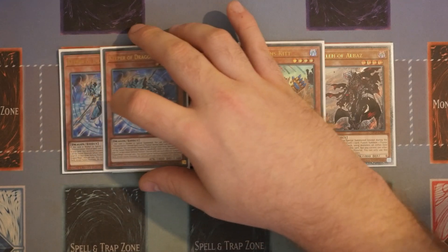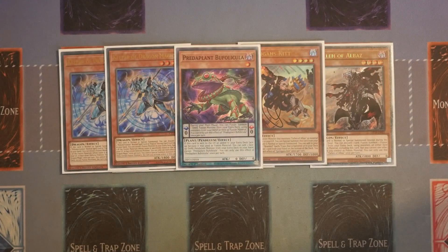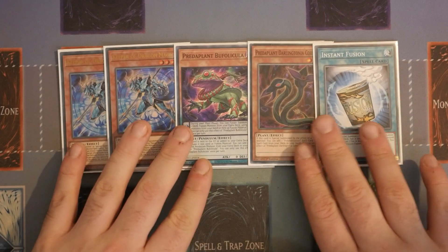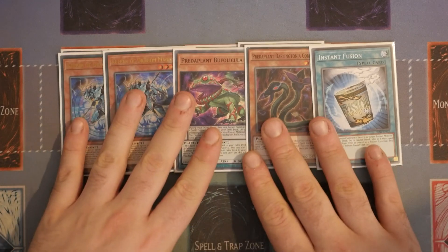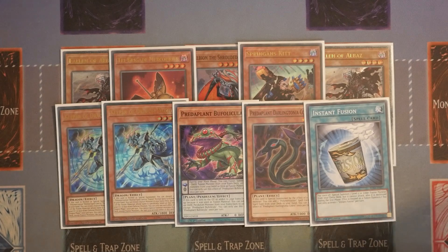The first engine we play is the Keeper of Dragon engine — that's two Keeper of Dragon Magic, one Predaplant Buffo, one Darlington Cobra, and one Instant Fusion. This is just to highlight that it is a very small engine. You'll see we have a balance between the Despias, the Keeper engine, and the normal branded cards. All of your branded cards here really don't want to be starters.